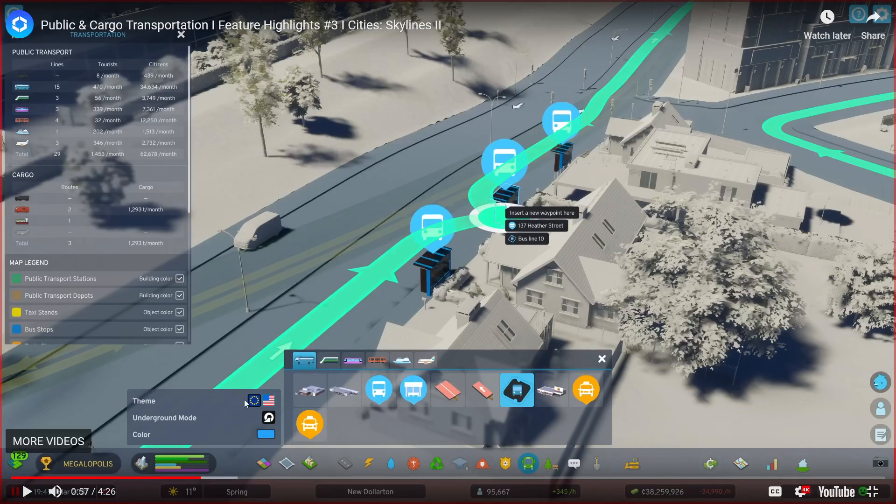This looks pretty cool — you have your European theme and the American flag. I think all that's going to do is change left-hand drive versus right-hand drive, and maybe the theme of how the stations look. You can pick a color — like blue — and the stations are blue. Underground mode puts you in a view where everything else is grayed out, which is really good. It makes it easy to see what you're clicking on. This bus route, line 10, is being picked up here — this might be line 9, this might be line 11 — and there are different stops for different routes.